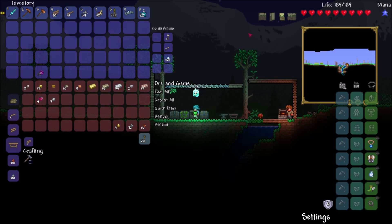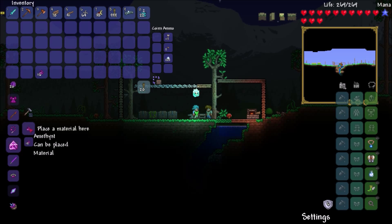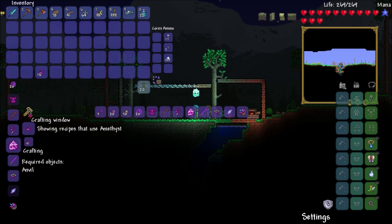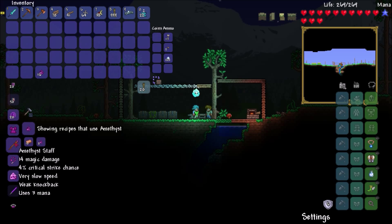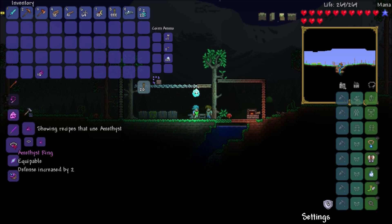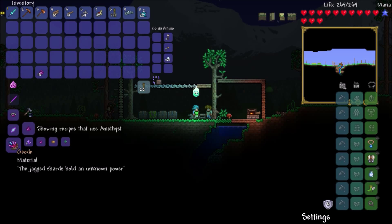I found some life crystals and increased my life. I also found some amethyst, so we're going to make a hook, but first I'd like to see if we can make anything else. Oh, here we go — an amethyst ring? It's magic, and it's also a material. Neato. And a geode — we can't make that because it takes crystal shards.